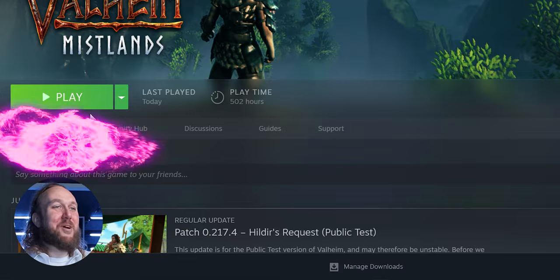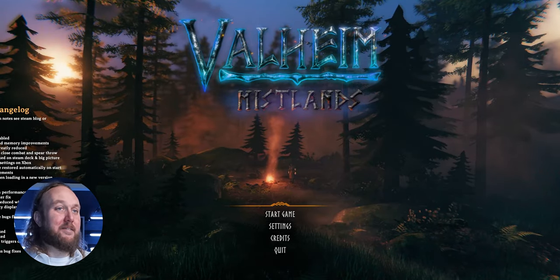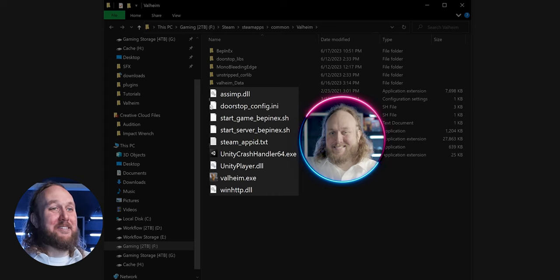What you do need: to have launched the game since installing it. The first game launch generates some necessary stuff needed to mod. Open any folder, click View, and activate File Name Extensions. Now you can see what type of file something actually is.